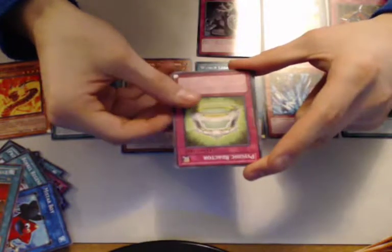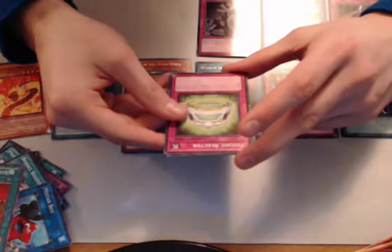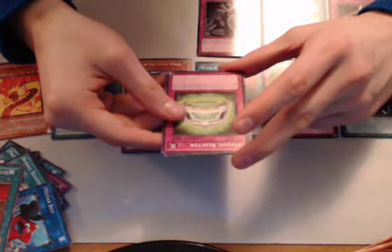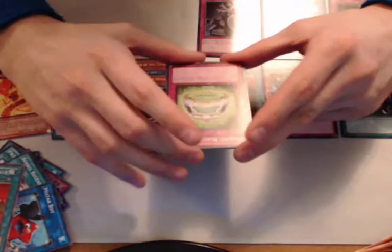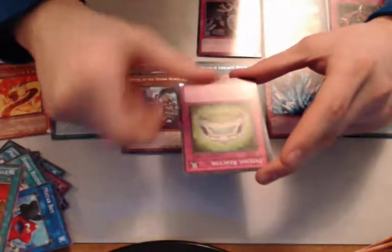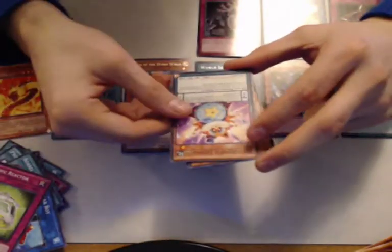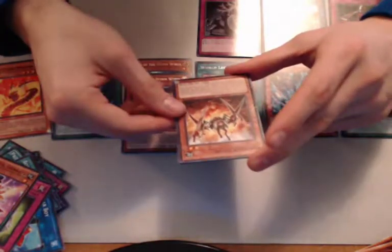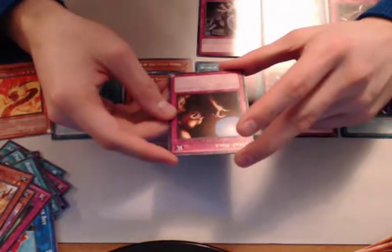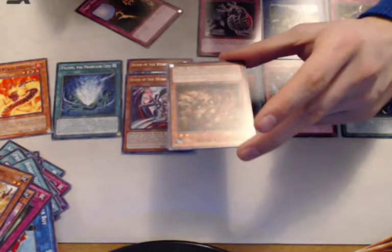Psychic Reactor — activate only if you control a face-up psychic monster; this turn, when a face-up attack position psychic type monster you control battles an opponent's monster, remove both monsters from play. If you had a crappy psychic monster with like 500 attack, you could attack their monster, activate this trap, and remove both without suffering any damage. That's pretty good. Crawler Spine. Trap Hole — when your opponent normal or flip summons a monster with 1000 or more attack, target that monster and destroy it. Now that's good, that is spicy.